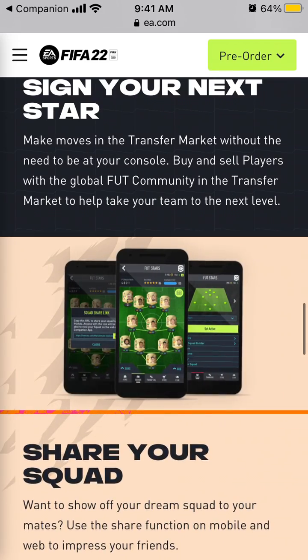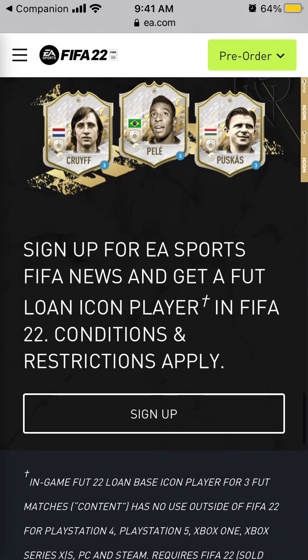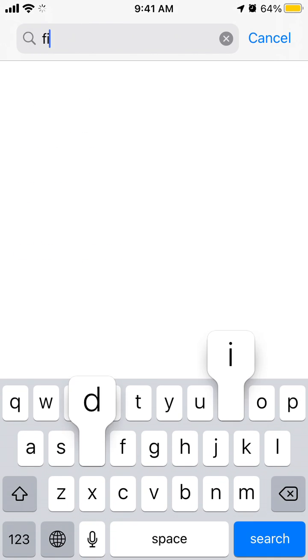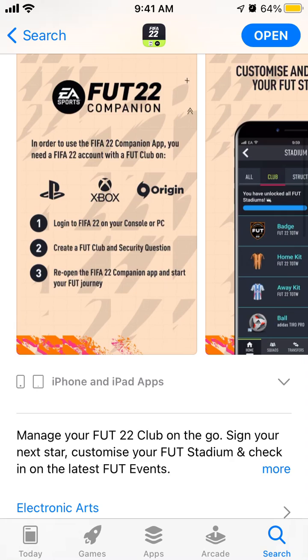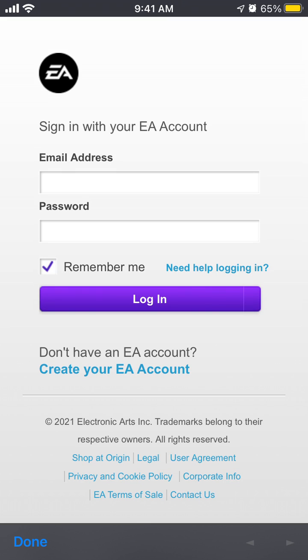You can create your ultimate team here. You can sign up, but as described, you need to log in on your console first, then create your FUT club and add a security question. Reopen the app and start your journey. So from here you need to log in and then create with your EA account.